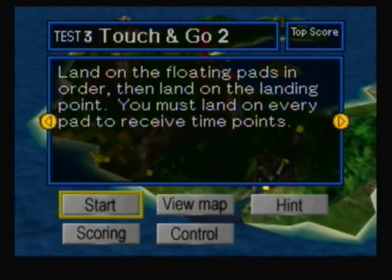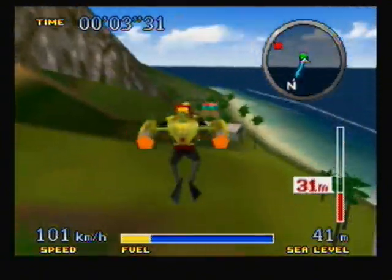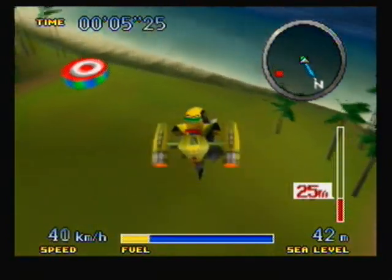Okay, so the last mission of this class is Touch and Go, too. Land on the floating pads in order, then land on the landing point. You must land on every pad to receive the time points. So, just like the second mission of the Class A missions — got to land on these targets again.